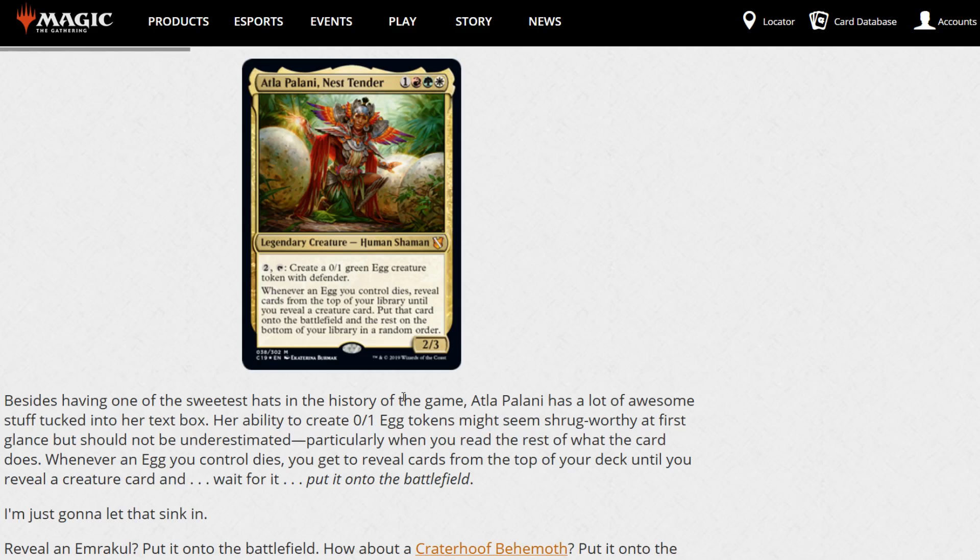Atla Palani creates a 0/1 egg creature token with Defender. Whenever an egg you control dies, you reveal cards from the top of your library until you reveal a creature card, put that card on the battlefield, and the rest on the bottom of your library. Populating the 0/1 egg creature tokens is going to be very good with Atla Palani, Nest Tender.